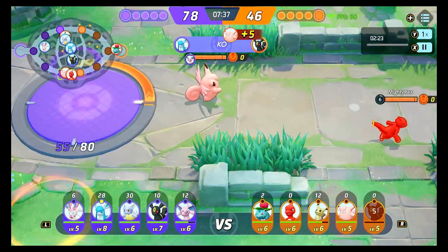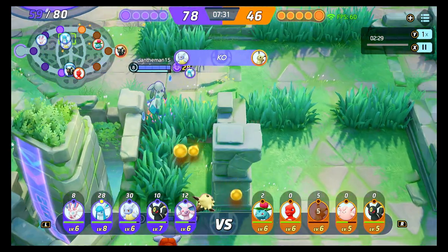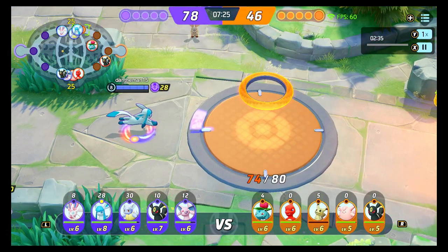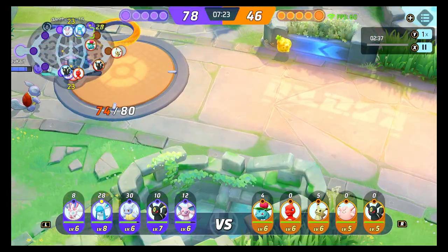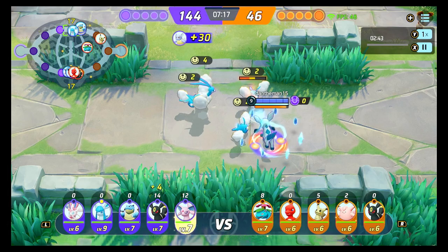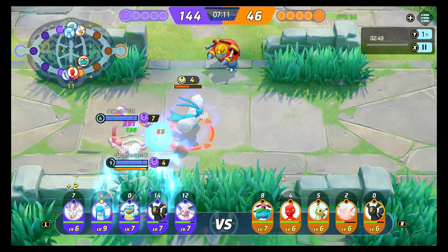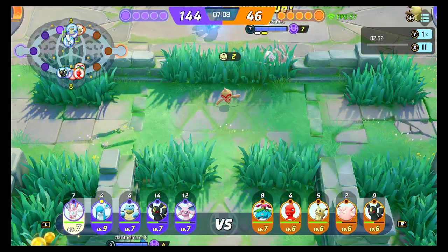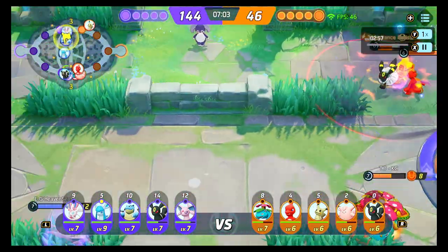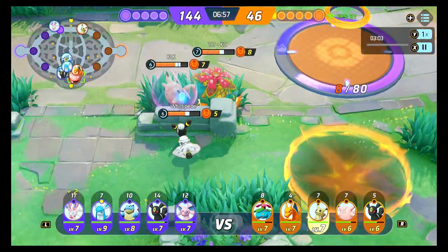Bottom lane, they're getting some stacks in. But I've decided to kill this Mimikyu and come gank top lane really quick, to see if we can get a huge advantage before I rotate down bottom again. There is no one here. So I mark that I'm going to go to the bottom, clear off these birds, and then I'm at the bottom. They've got Venusaur on lane now. They should be able to handle this. I'm coming bottom. Even 2v3, the fight seems decent. They've got 4 down there now, so we've got to get in to give us a shot.